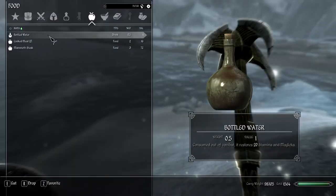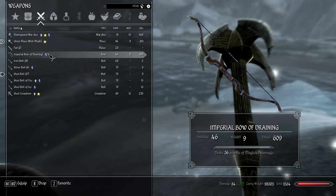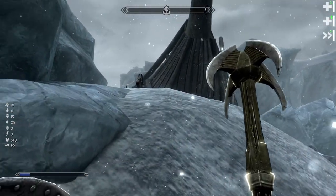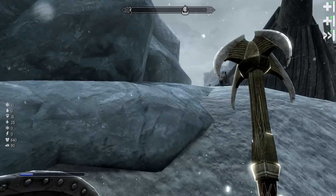We also got approached by one of the fugitives who handed us this imperial bow of draining. Let's see what that is going to be good for afterwards, but before we do anything let me set up and then we're going to actually go.